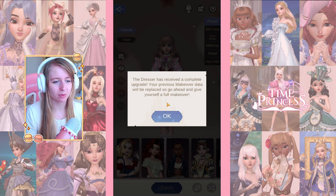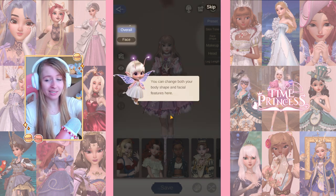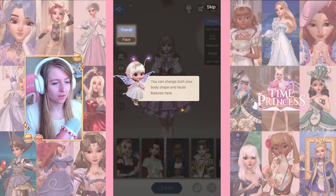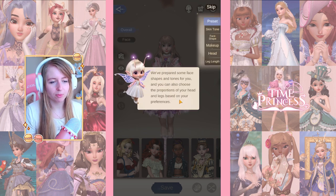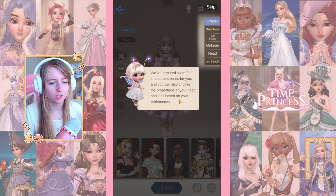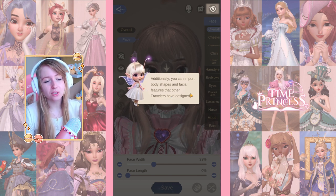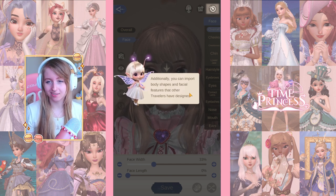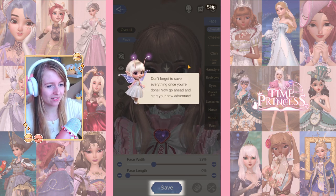It says the dresser has received a complete upgrade and your previous makeover data will be replaced, so go ahead and give yourself a full makeover. I have a screenshot of my old character — also the one you see in the thumbnail. You can change both your body shape and facial features. You can also import and export your character, so I think I'm gonna put mine up so you guys can have it later. Don't forget to save everything when you're done.